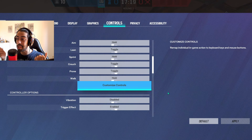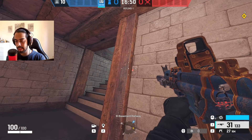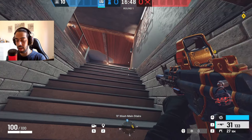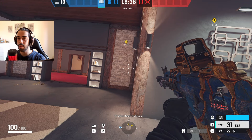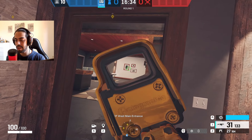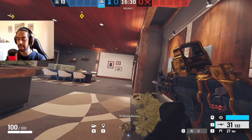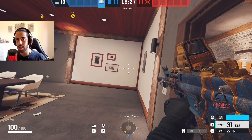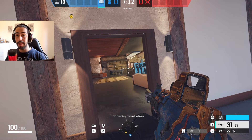Start slow with WASD and continue doing this with your fingers to get comfortable with your keyboard or controller. Try to do the opposite direction too, because some players have problems on one side — like quick peeking on the right side. This drill helps you so that when you're holding your mouse, aiming, and controlling recoil, you can also focus on movement and it becomes muscle memory.